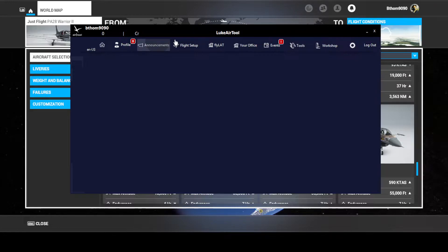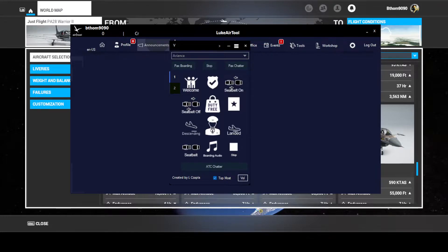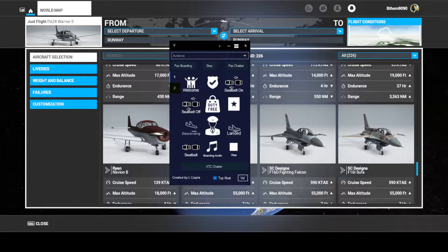If you go up here and click on Announcements, it brings up this page. You can select which airline you want — there's like hundreds of airlines, all the way from Wizz Air to Aer Lingus. I currently have a certain one selected, but you can select Delta, Emirates, Frontier, JetBlue, KLM, Lufthansa, Qatar, Ryanair, Southwest, Spirit.